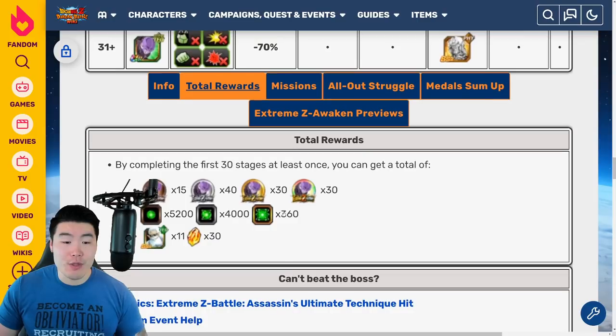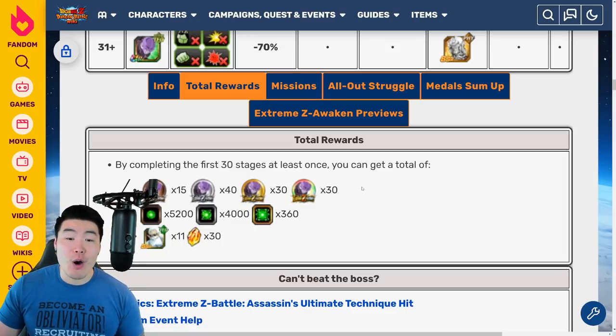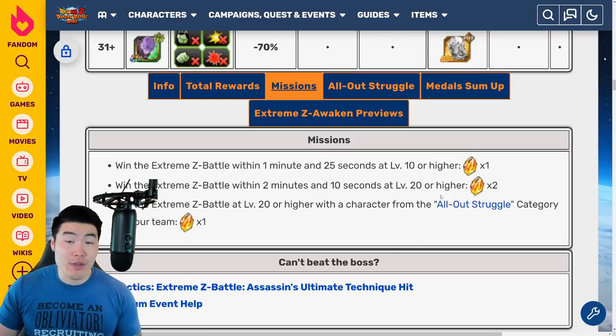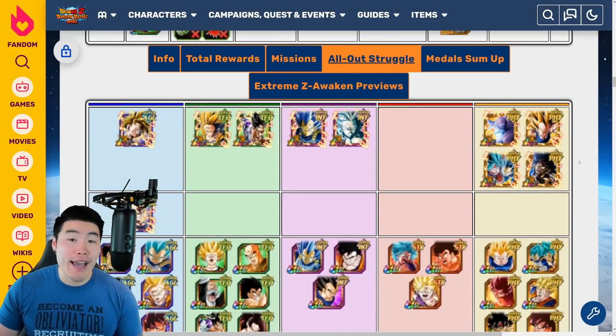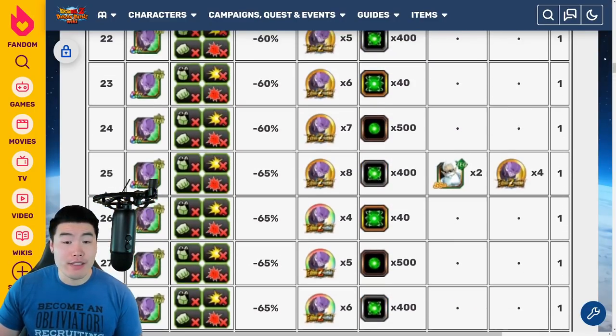Once you do everything, you get up to 30 Dragonstones, 11 tech Grand Kais, enough tech orbs to rainbow a tech unit, and all of the Extreme Z Awakening medals needed to fully Extreme Z Awaken Tech Hit. You also have a few extra missions for 4 extra stones, so in theory you can get 34 stones from this event. The main leader is the LR Blue Boys, but if you really need to, you could bring just a really good super INT team — that should also work.